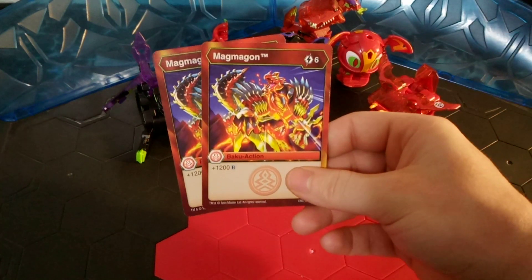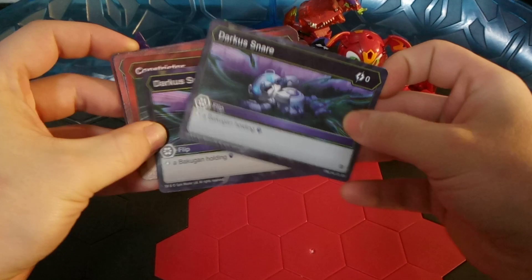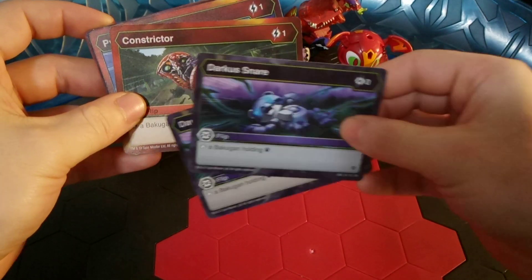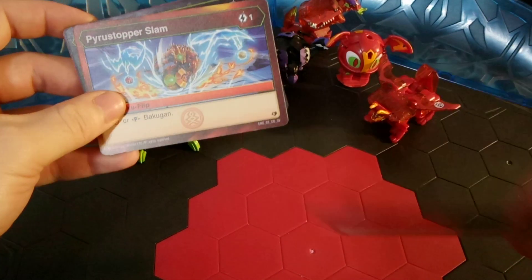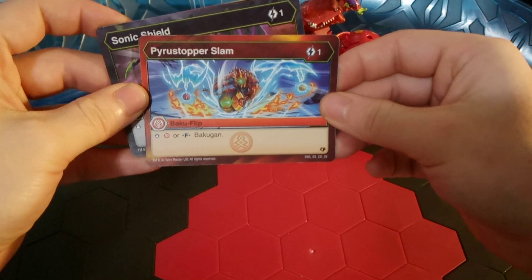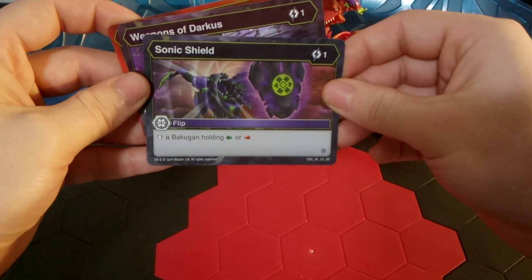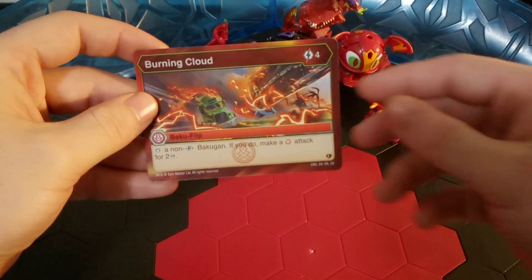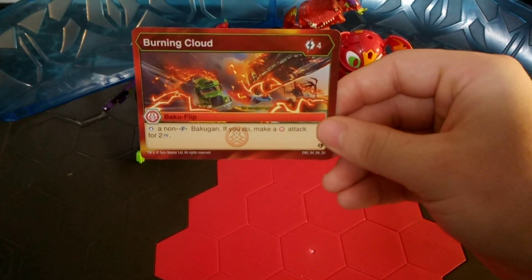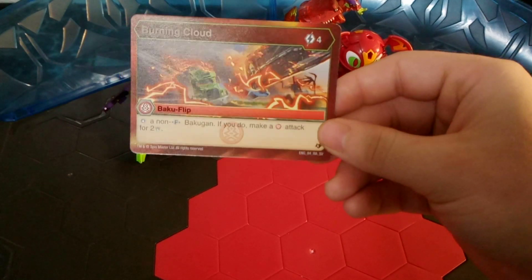And other than the flips, I do have 2 Magmagon — 6 energy for plus 1200 B power. Just kind of a closeout game card. To wrap things up, I have 2 Darkest Snare — 0 energy to block a Bakugan holding a Magic Shield. And 2 Constrictor — 1 energy to block a Bakugan holding a Green Fist or Helix Core. 1 Pyrus Stopper Slam — 1 energy to block a Pyrus or Fusion Bakugan. 1 Sonic Shield — 1 energy to block a Bakugan holding a Green or Flaming Fist. Weapons of Darkest — 1 energy to block a Darkest or Fusion Bakugan. And finally, Burning Cloud — 4 energy to block a non-Fusion Bakugan. If you do, make a Pyrus Bakugan attack for 2. A cute little effect on top of blocking an attack.